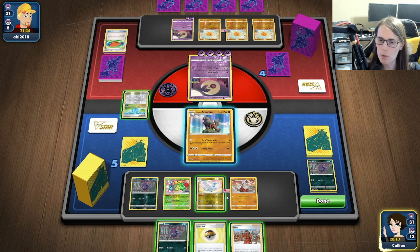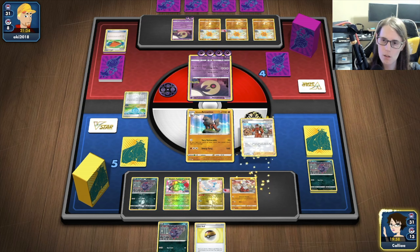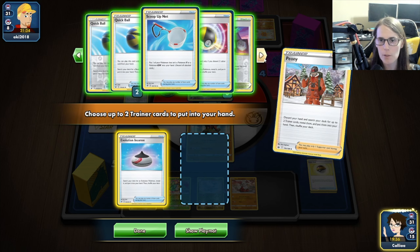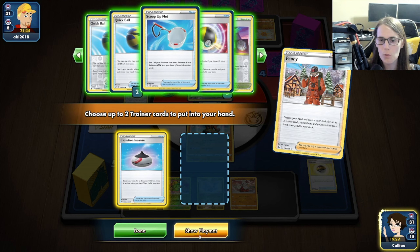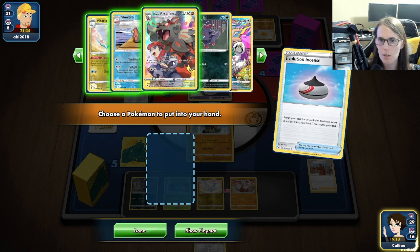I guess I could bench another one. I kind of feel like we want the Oranguru here, but we'll use this. And for our two trainers... I guess we could evolve. Do we play this Growlithe this turn? You know what — screw it, let's make sure that we're set up for our next turn. We need something else that we can use. Let's get rid of his Focus Stop. Hopefully we can actually evolve this Arcanine.